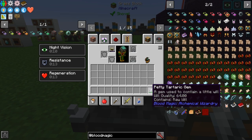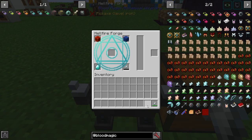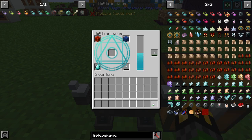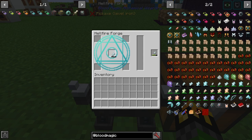The Petty Tartar gem is a good start, but it can only hold 64 wills. To get some of the better upgrades for tools and weapons, you'll need to hold a lot more. To upgrade to a lesser Tartar gem, we use the Hellfire Forge with a block of redstone, a block of lapis, a diamond, and a Petty Tartar gem with at least 20 will quality. One thing to note: use an empty Petty Tartar gem, because if there are wills in it when crafting finishes, the lesser Tartar gem will have zero will quality.